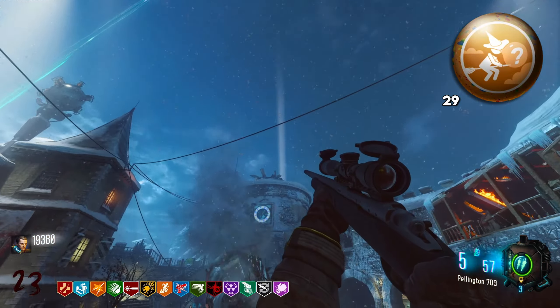Then we have Power Vacuum, which lasts for four rounds and makes power-ups spawn so frequently. It's actually so good — it can give you a ton of points, a ton of insta-kills, a ton of nukes. And it's mostly nice for high rounds because it lets you get through rounds much quicker than you would otherwise. Like once you get up to the hundreds, it sometimes takes like 10 minutes to finish an entire round, and this just speeds up the process a ton.